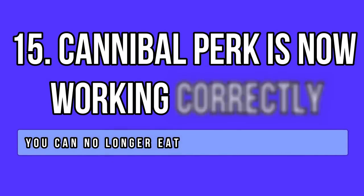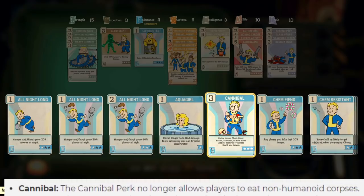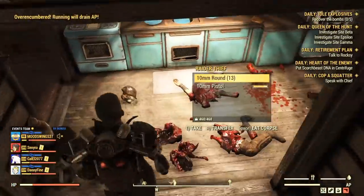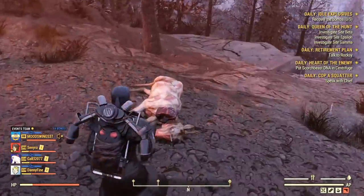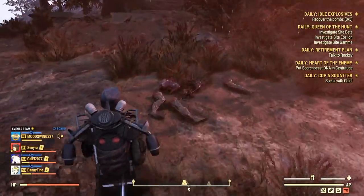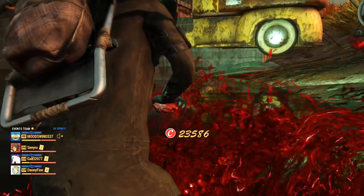The cannibal perk used to suffer from mutations before update 20, because people could eat all sorts of enemies like animals and creatures — yeah, it was really buggy. To test this perk, I ate over a dozen corpses and checked many others for a potential eating option, and the perk seems to be working fine now. I could only eat humanoids as intended, like Scorched, Ghouls, Super Mutants, and of course humans like the Blood Eagles or the Cultists. Thumbs up to this fix!